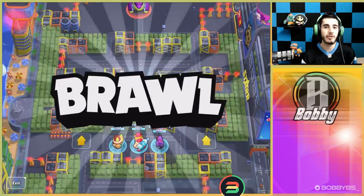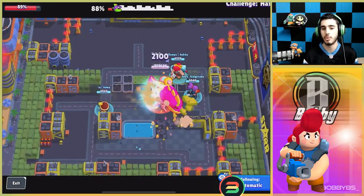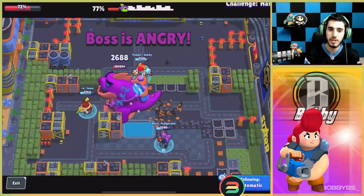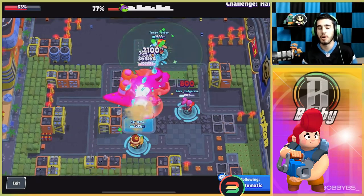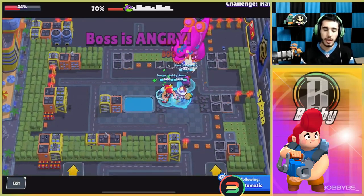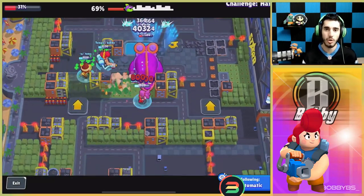Coming in at number 2, this is a very easy pick — we're going with Pam. Pam is just an absolute monster in this mode. You have great DPS, you can be close or far depending on the situation, you have the turret to body block or heal players with your gadget, and with the correct star power you're giving your teammates HP just by shooting the bot. The range, health, and everything about Pam is overpowered. Personally, I'd put Pam, Gale, and Colt into a comp — that's probably the most well-rounded.